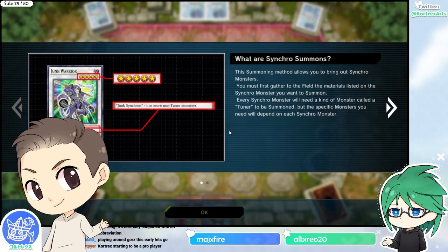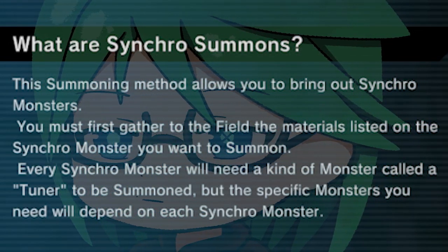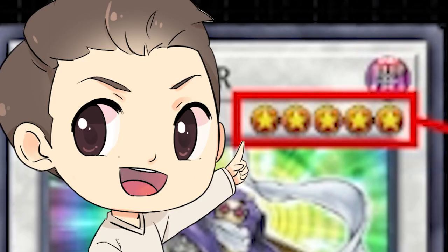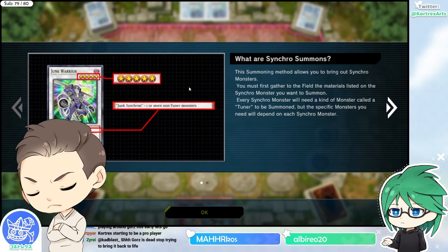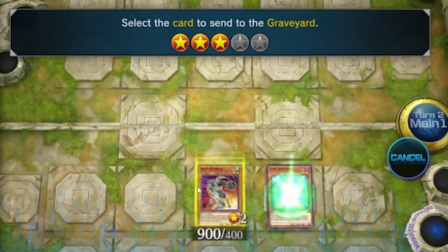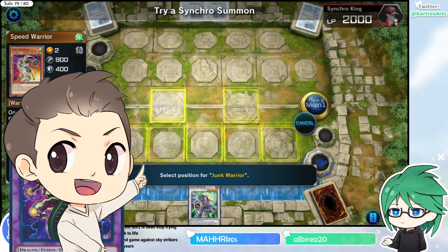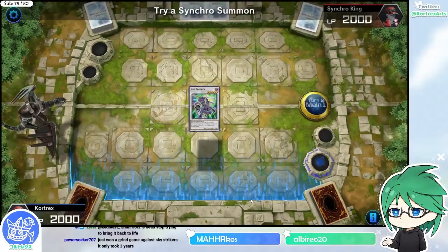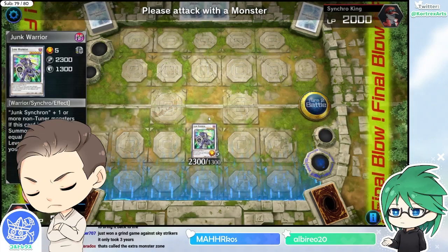Here we'll use a method calling synchro monsters from the extra deck. This is super nostalgic — this is like the dark magician of the synchro era. You need the specific card Junk Synchron plus literally any monster as long as it doesn't have the tuner attribute. The levels of the two materials have to add up to the synchro monster's level. Junk Synchron is level 3, so you need him and a level 2 to synchro summon Junk Warrior at level 5. The animation is super sick!